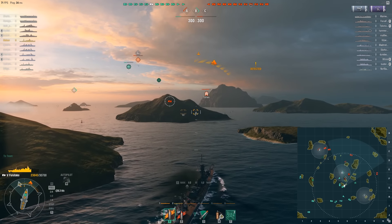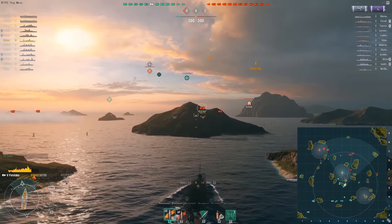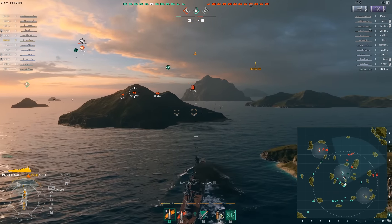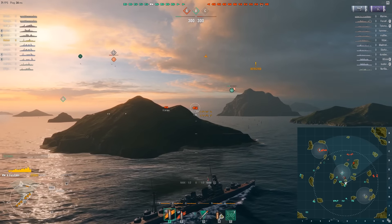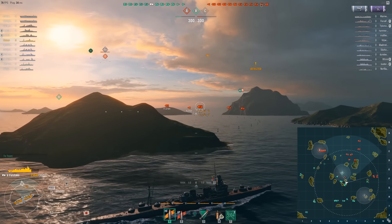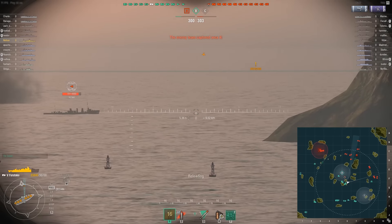Our friendly destroyer is trying to capture B, but he's being spotted. Any enemy that lands a shot on him will interrupt the cap. I want to be careful because I'm also spotted — there's nothing I can do to hide. I'm in the middle and the enemy has ships on both sides that could fire. I'm trying to get damage on this enemy destroyer; anytime I get a chance to kill a destroyer, I want to go for it.